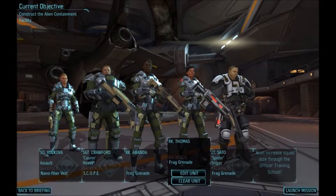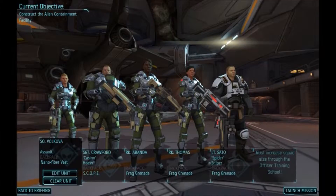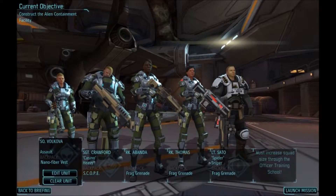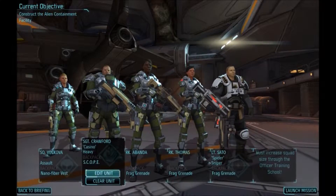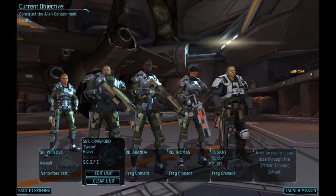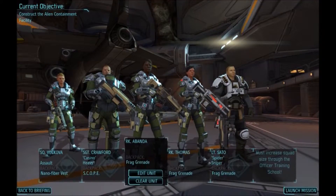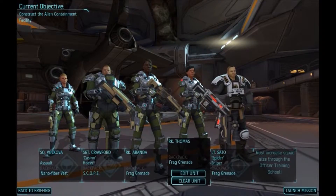Alright guys, this is the squad that I'm taking. I got one assault, which is actually a squad member just recently promoted, with carapace armor for durability. The heavy is the one I got with low accuracy, has a scope and carapace armor. Two rookies built for frag grenades, so I can clear some cover and do damage even with low accuracy - they will have an aim of 55.